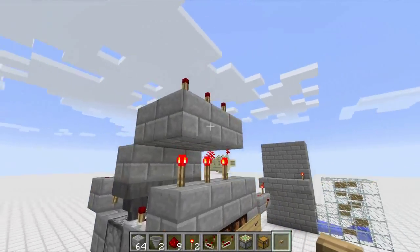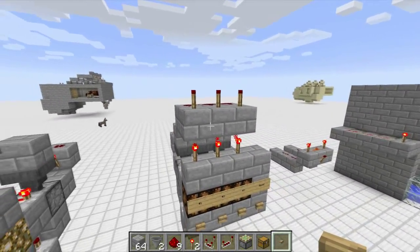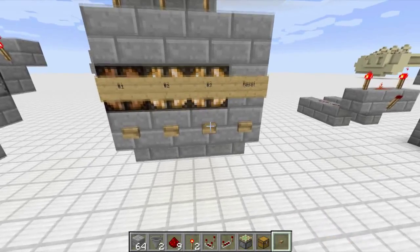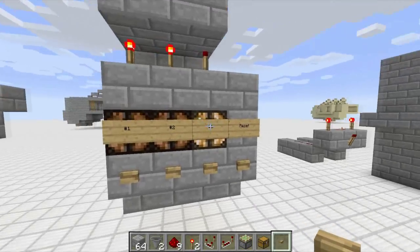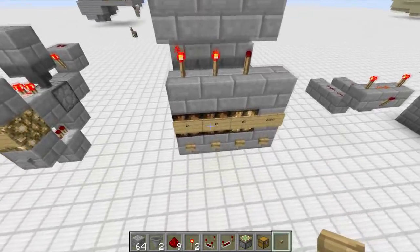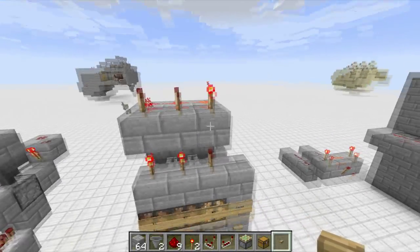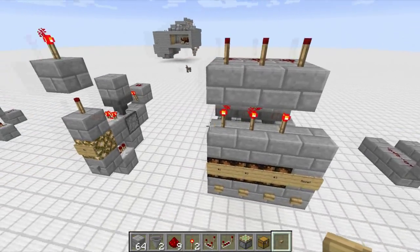None of the torches on top are on to start. Push button number one and it turns on — takes a moment. You can change it to number two, that turns on, or number three. The glowstone lamps may flicker briefly, but that's just because the button is underneath the block so it gets powered twice. And of course there's a reset button which turns all of them off.